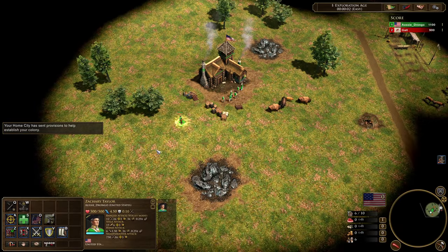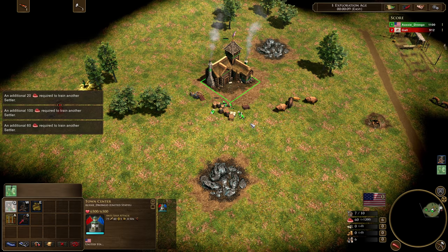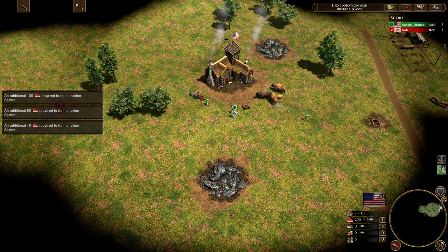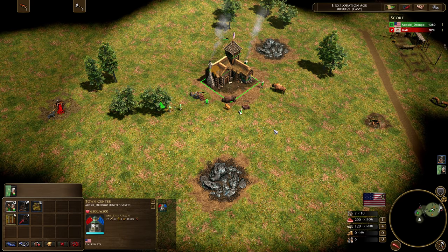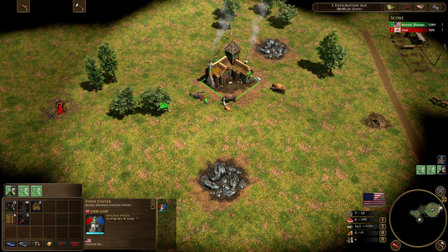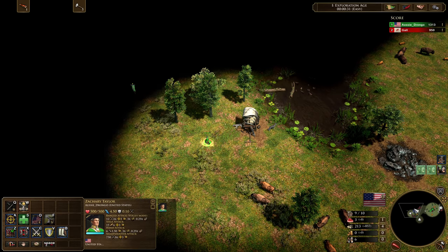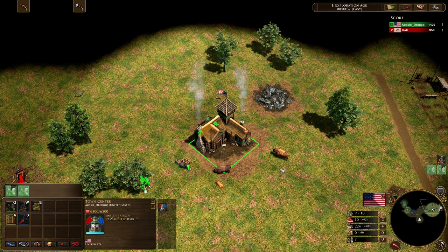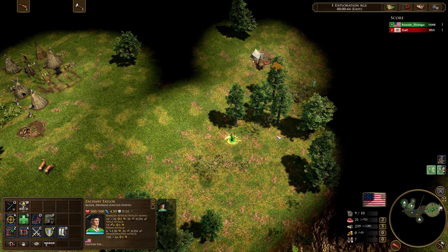Now let's look at the second build order. You start it off essentially the same way, but you are not taking a Trading Post. Instead you open with French Immigrants, which is quite standard. Make sure you do your herding, getting the animal as close under the Town Center as possible, but the rest of the villagers go onto wood. You need to chop that extra wood — you start with 200 wood but need a total of 300. On a map like Great Plains you wouldn't do a TP start because there aren't enough Trading Posts to justify going Chinese Immigrants, so it's more economical to avoid it.